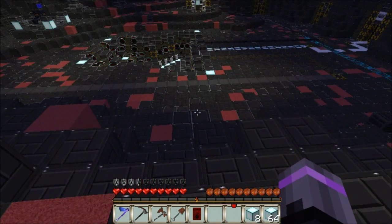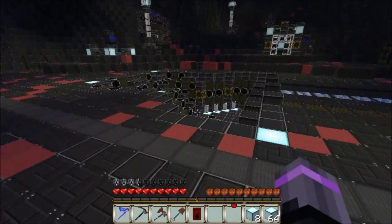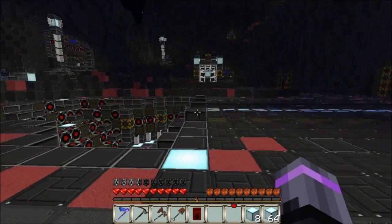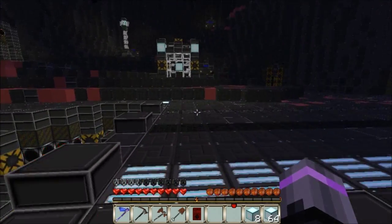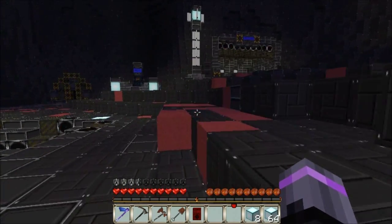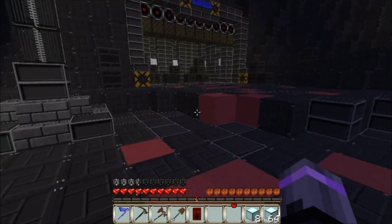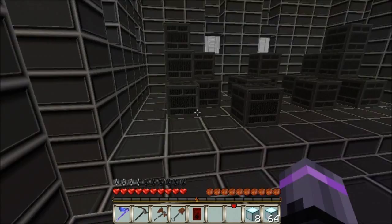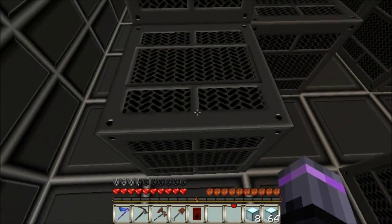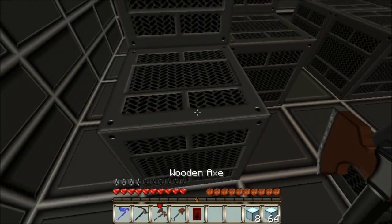We're gonna have to find some kind of a pen. What can we use for a pen? Maybe some of these crates over here we can kind of block Skeeto in. Yeah, let's do that. What are these? Not sure what these are, but I think an axe will take them out.